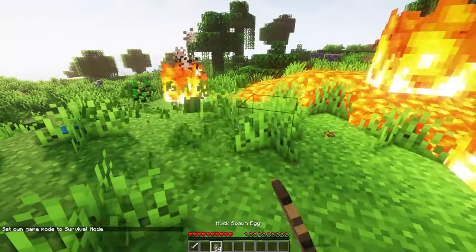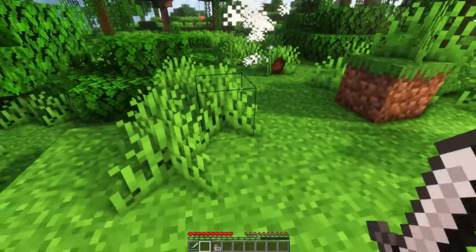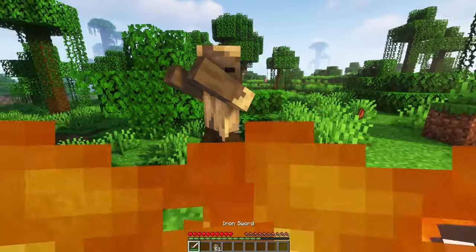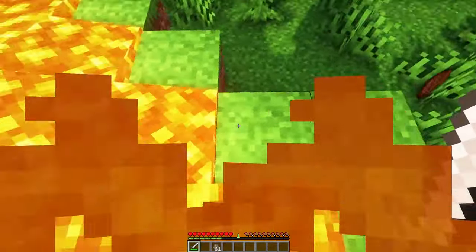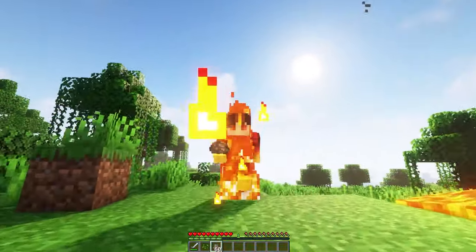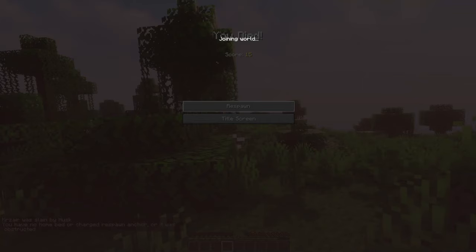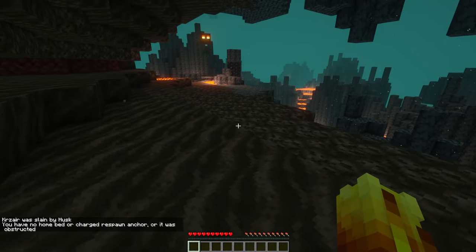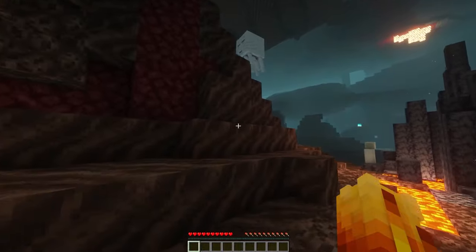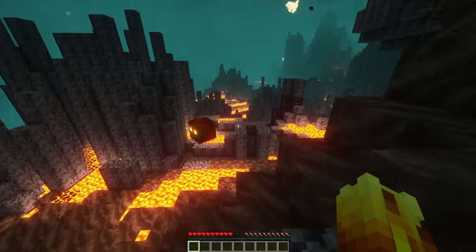The next high-impact origin is the Blazeborn, themed after the blaze. You are immune to fire and lava damage, deal more damage while on fire or in lava, and are immune to poison and hunger status effects. There is no active ability. A major drawback is that you start the game in the Nether. It is possible to escape by using ruined Nether portals and Nether fortress loot to obtain diamonds, obsidian, coal, and gold via piglin trading.